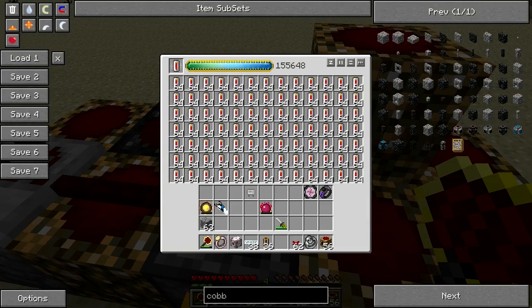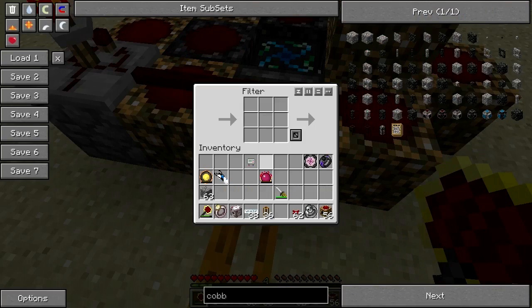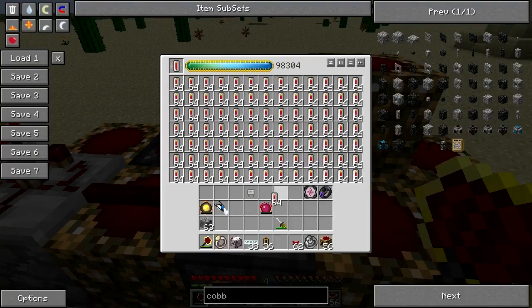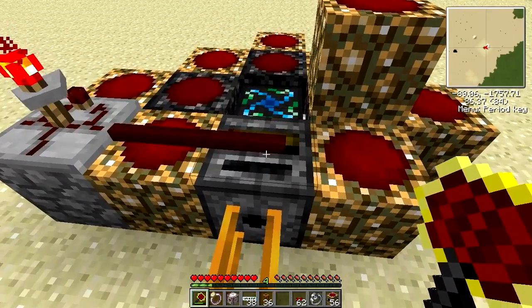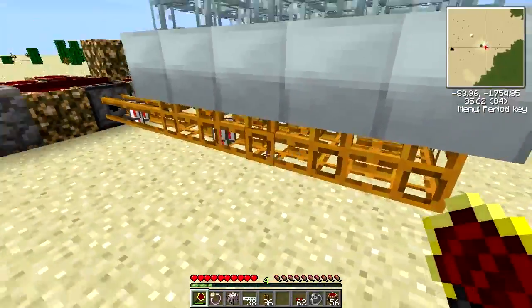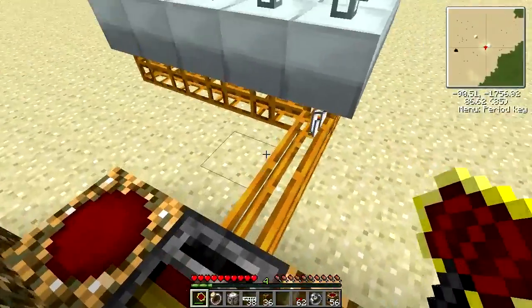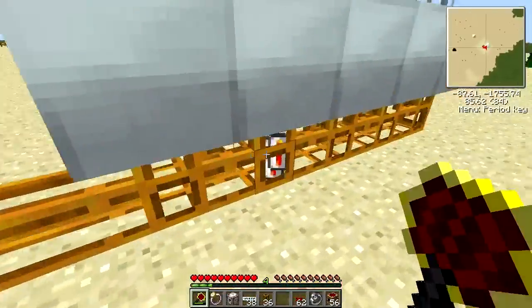Here you can see these are disappearing and being replenished. If you open up the interface you have the filter interface, and to help with producing in the long term you want to put a stack in here. So the filter will only drag out a stack at a time as opposed to one at a time. Because of the pneumatic tubes, they will bounce around and sort themselves into wherever they're needed. If you do it one by one and the timer is too slow, the geothermal generator will run out — so it's always best to do a stack at a time.